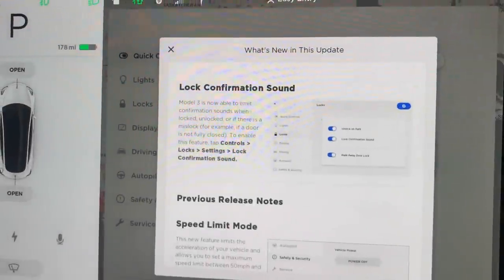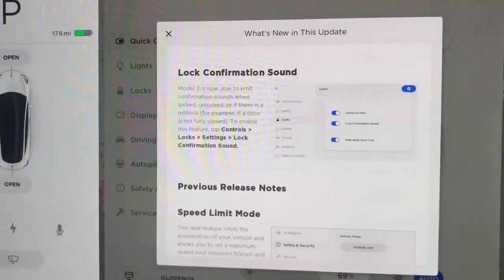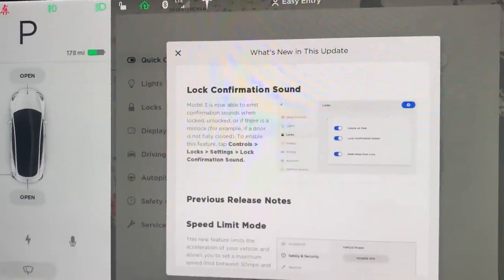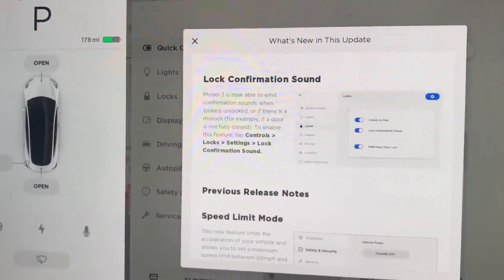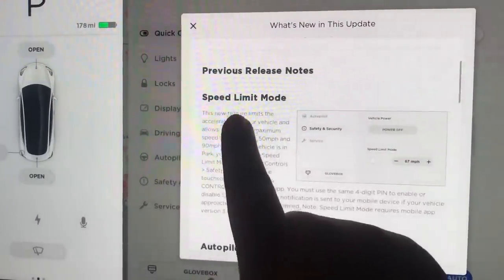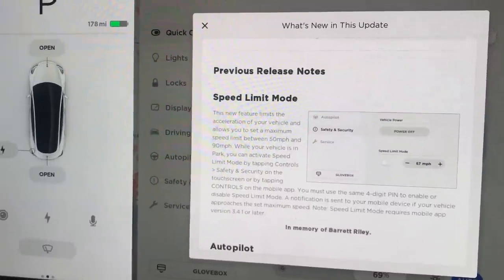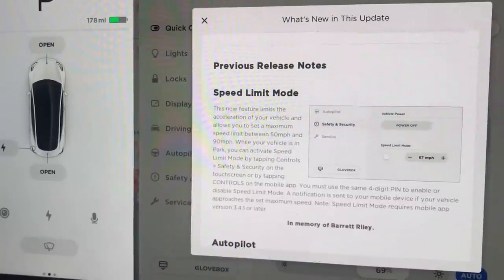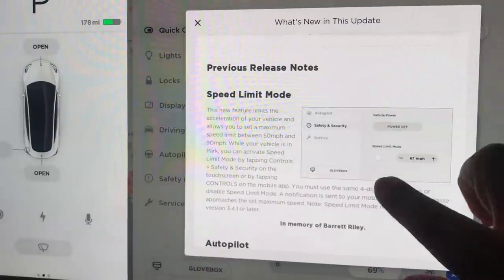Now let's talk about some of the other features in this update. First is the lock confirmation sound: when you walk away from your car after parking, it will beep so you know it's locked. Another one is speed limit mode — this is perfect for parents especially, because now you can set the speed limit between 50 to 90 miles per hour. This was done especially in memory of Barrett Riley.